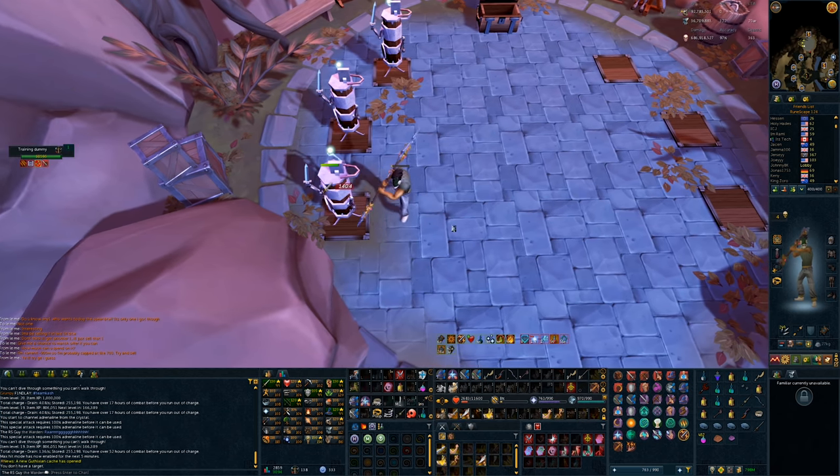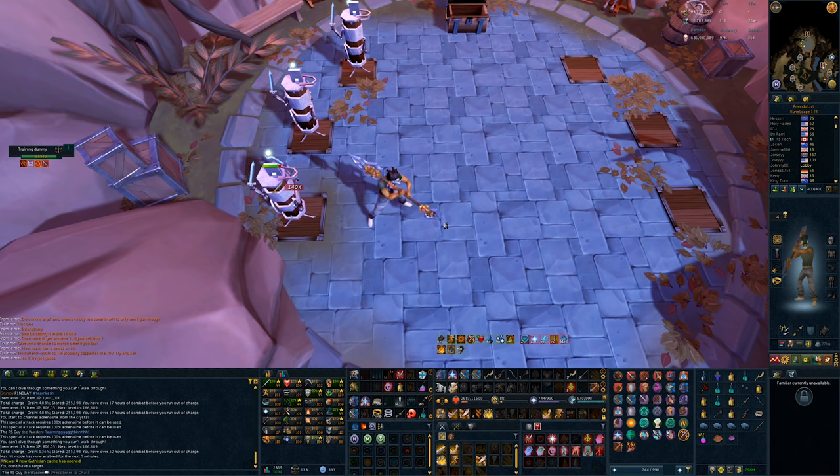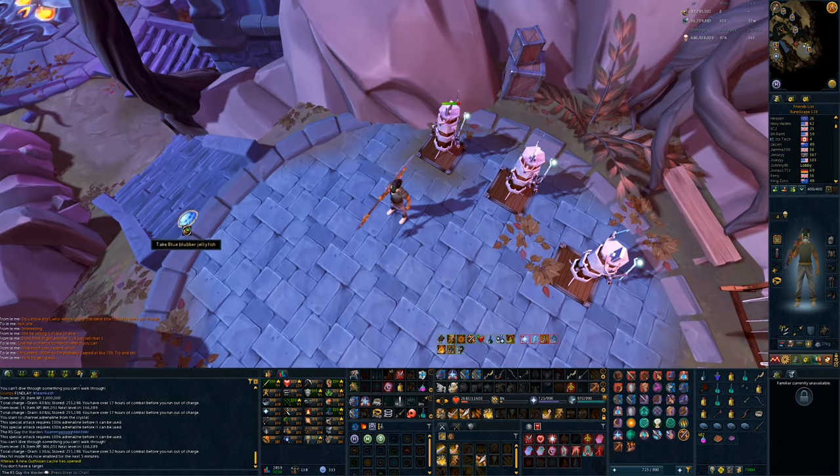The even crazier thing about this — the bleed lasts for so long that once Dismember stops hitting, you'll only have a chance to use one more ability before you can Dismember again. So you can keep a boss Dismembered for pretty much the entire fight.